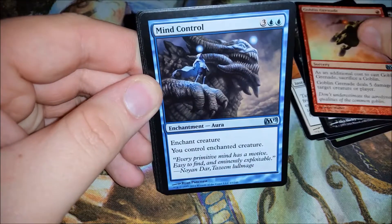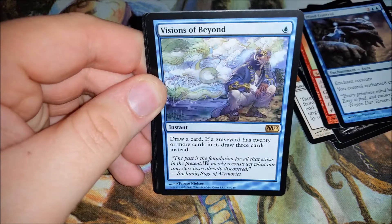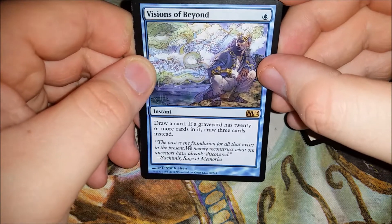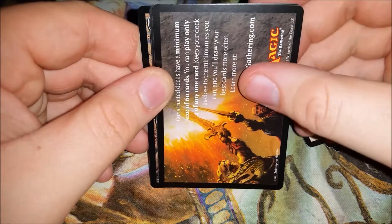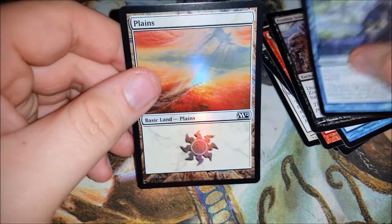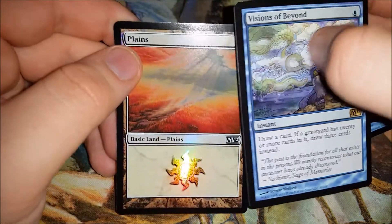Goblin Grenade, Mind Control, Zombie Infestation is a great card, and Visions from Beyond — draw a card, and if a graveyard has 20 or more cards in it, draw three cards instead. We have a foil. We have a foil Plains. Not bad at all. So we have Visions from Beyond and a foil Plains.